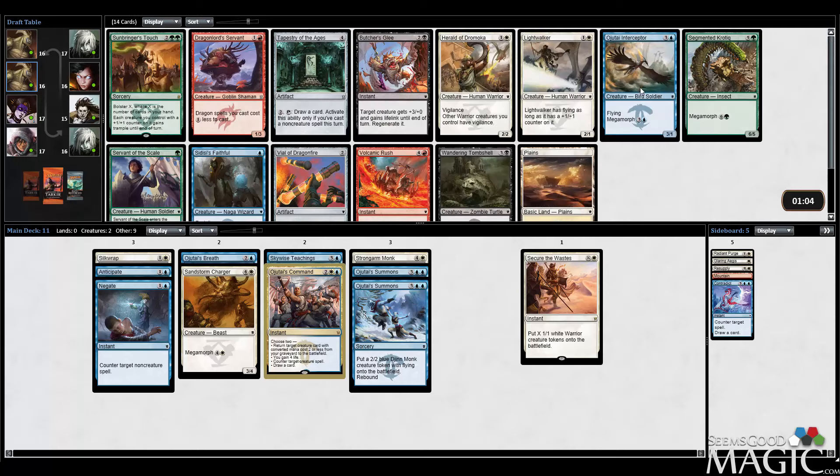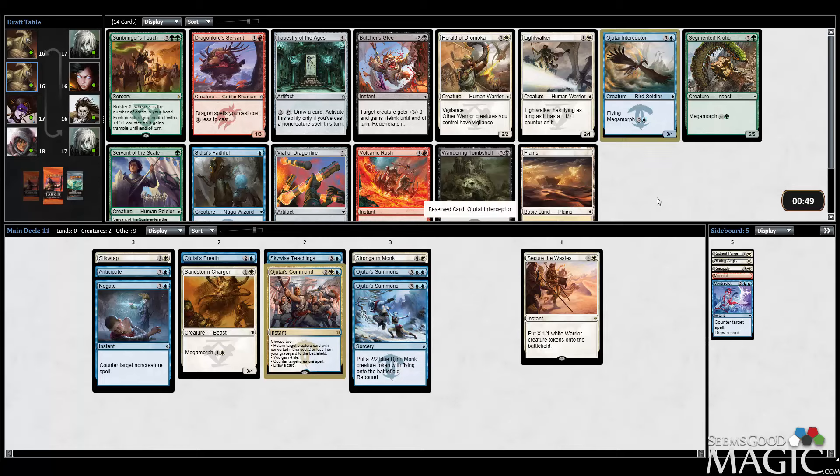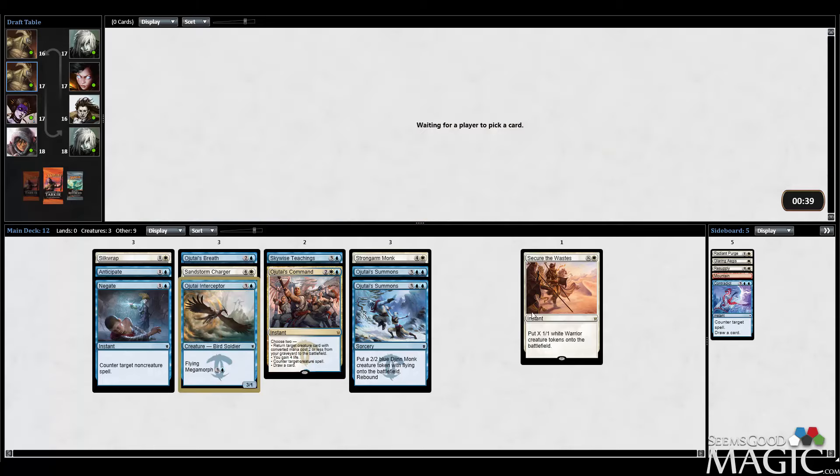Interceptor, Lightwalker, Herald of Jomoka. I don't have any plus-one counter effects yet, so Lightwalker's not at its best. Herald of Jomoka is decent, but we don't really have Warriors. I think I'd probably just take the Interceptor — it flies. Kind of makes sense here. It's not the most exciting second pick, but Blue-White is definitely all about flyers, and Interceptor is certainly that.